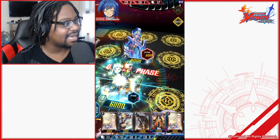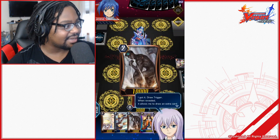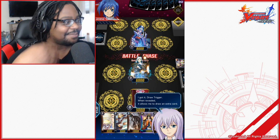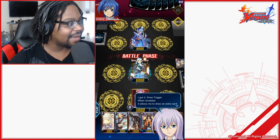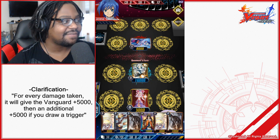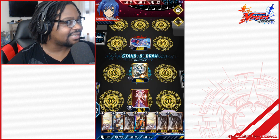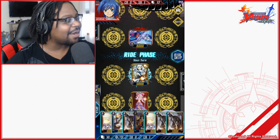Because it's the second turn, the opponent can launch an attack — 8,000 against my 6,000. He does a drive check — nothing to affect it. Damage check: draw trigger! A draw trigger means I get to draw a card because my card's effect triggered when going to the damage zone. I also get boosted by 5,000 attack points, since each trigger typically includes an attack point boost.